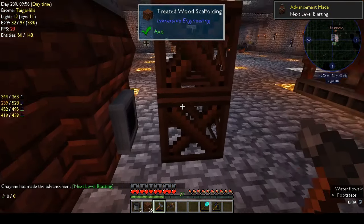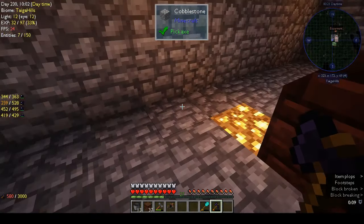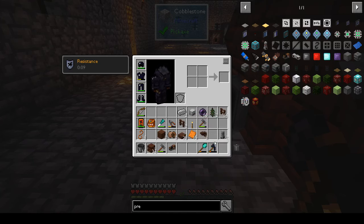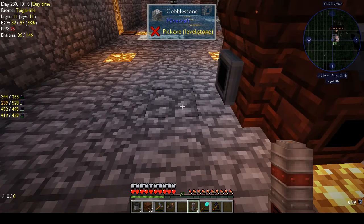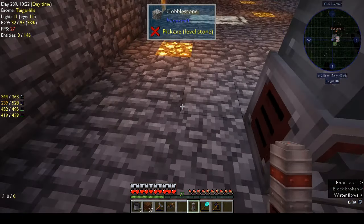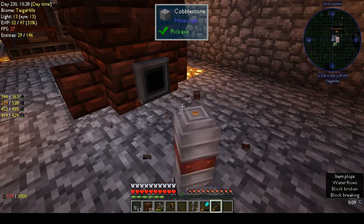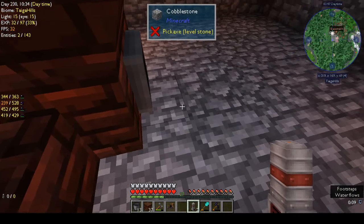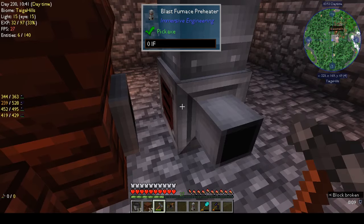We need to move these out of the way and put one blast heater in front, or one on each side basically. Is it the same all the way around? Nope. Could I use the engineer's hammer to rotate that? There's only one way to find out — yes, I could.